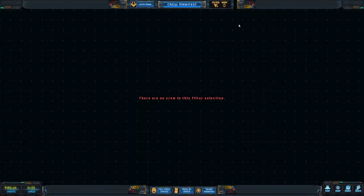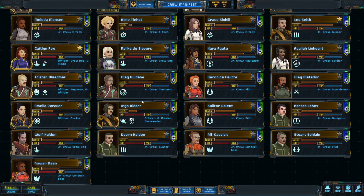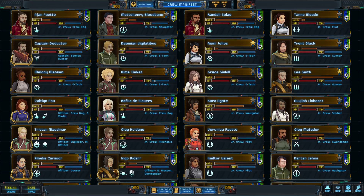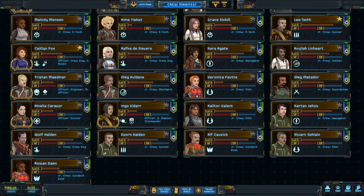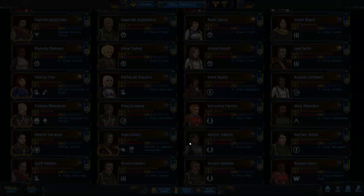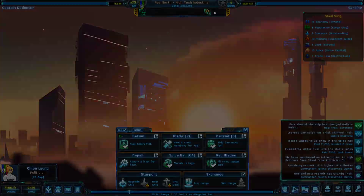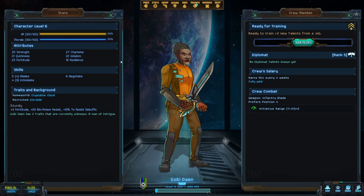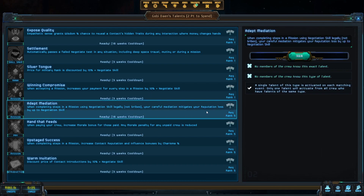I want to hire a diplomat, so I'm going to fire someone. I don't think I need two gun deck bosses — I picked them up for the intimidate talent, but now I have some intimidate on my ship and failing one or two of those tests isn't a big deal at this point. Let's recruit a level six diplomat. Our new diplomat has high charisma — that's really good, charisma is very important for a diplomat.